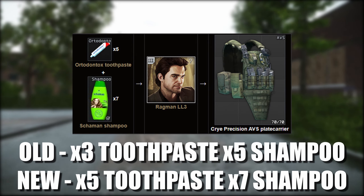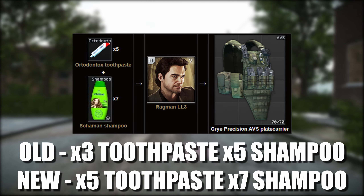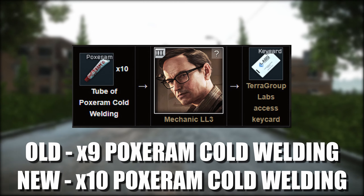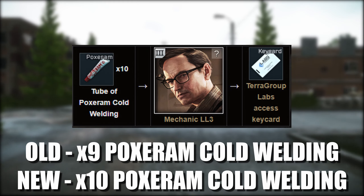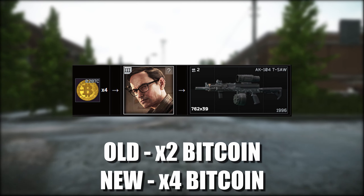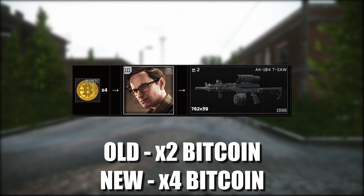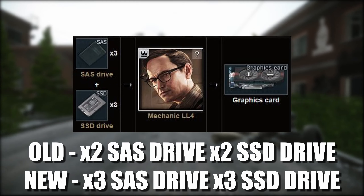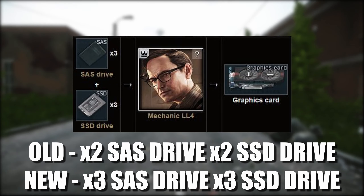On to Ragman tier 3, the AVS requirement has been changed from 3 toothpaste and 5 shampoo to now requiring 5 toothpaste and 7 shampoo. On to Mechanic tier 3, the Labs keycard trade has been changed from 9 tubes of Poxiran cold welding to now needing 10. The Mechanic tier 3 AK-104 has been changed from requiring 2 bitcoins to now needing 4 bitcoins. The Mechanic tier 4 graphics card trade has been changed from 2 SAS drives and 2 SSD drives to now needing 3 SAS drives and 3 SSDs.